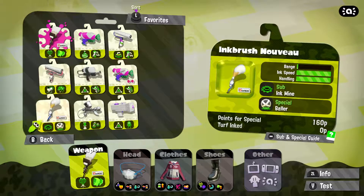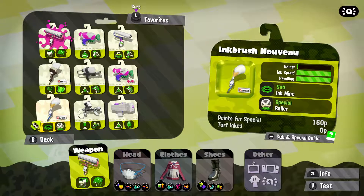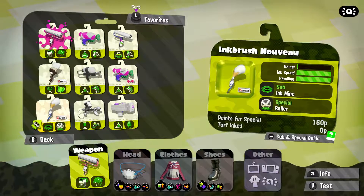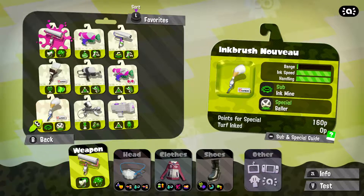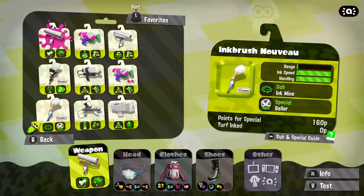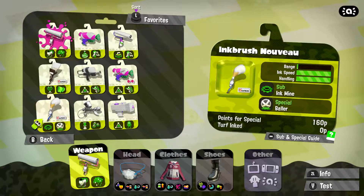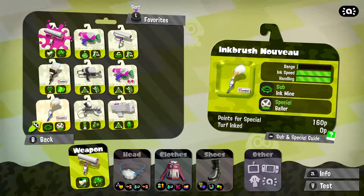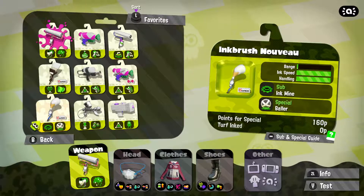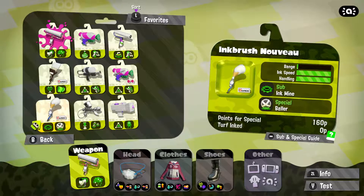Carbon roller is still ahead. Now the next one is the inkbrush novu. The range is so bad — it is the worst we have seen yet. However the speed and the handling are right up to the top, so that will be really interesting to see. I can't say much about the sub weapon because I've never used the ink mine. However the special is probably my favourite special in Splatoon — it's the baller. I think it's really useful and you will see why during turf mode.